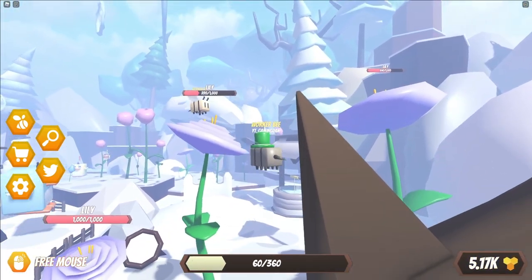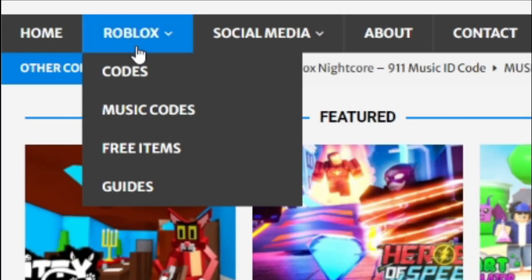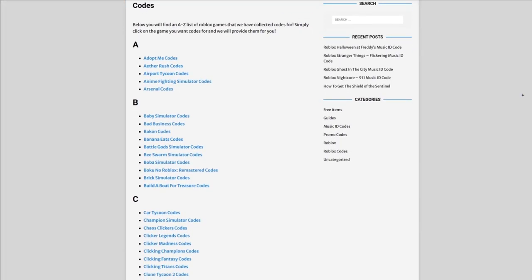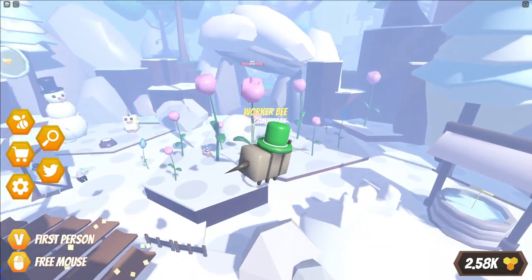Before we get into it, another thing you all are not going to want to miss out on is RBXCodes.com — that's my Roblox code website where you can find game codes, music codes, and guides. There's tons of stuff in there that you guys have to check out. Overall, we cover codes for over 300 Roblox games, so if you guys need a code for a game, it will be there.